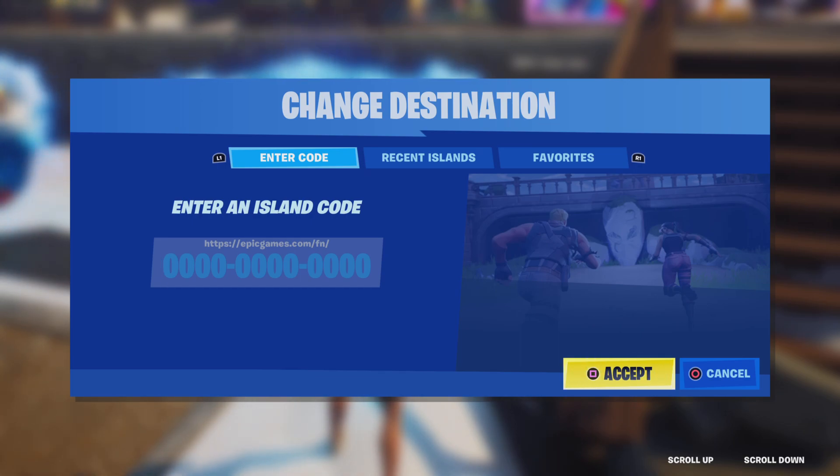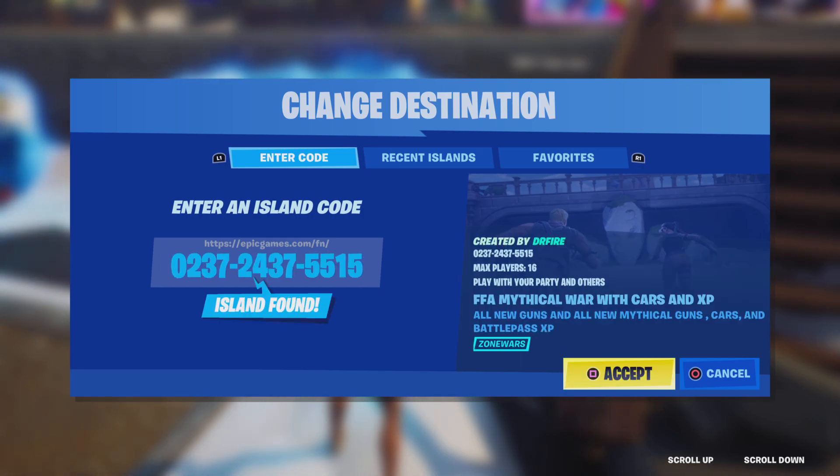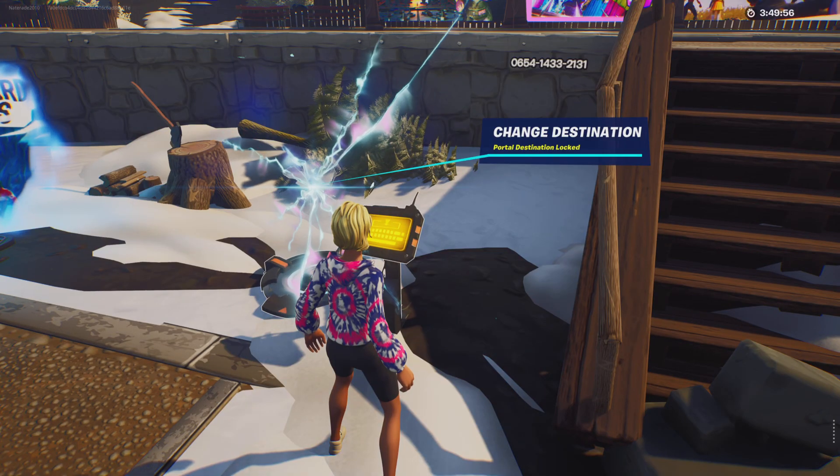There's actually three XP glitches in this one, just in one map. The code is 0237-2437-5515, and it should come up 'FFA Mythical War with Cars and XP.' That is what you want to see.